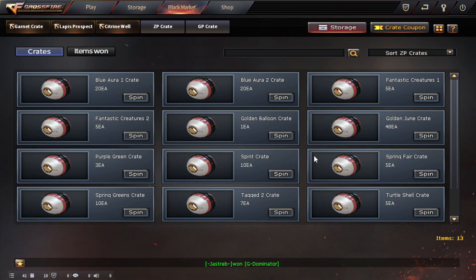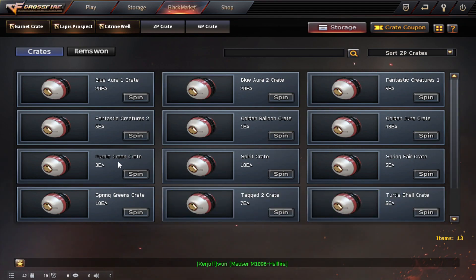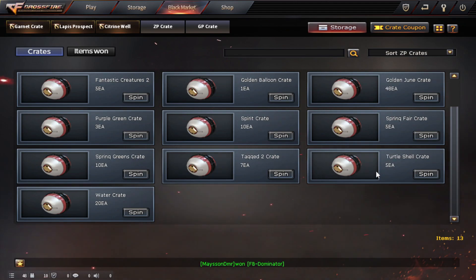They are actually for next month — they are from July's weekend event. But for some reason today is June 30th and they counted it as a weekend for July. I don't know why they did that, but I can't do anything about it. The crate is pretty bad too, so they will pretty much be used as decoy crates for me.